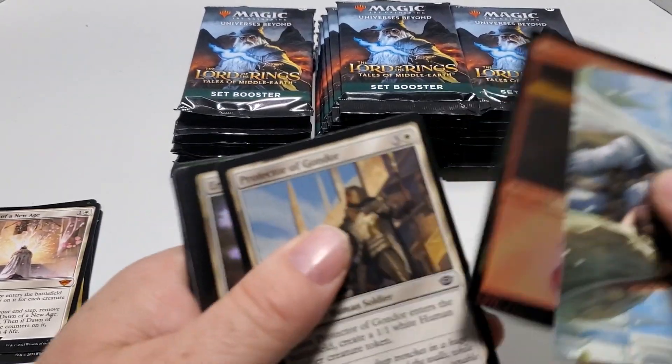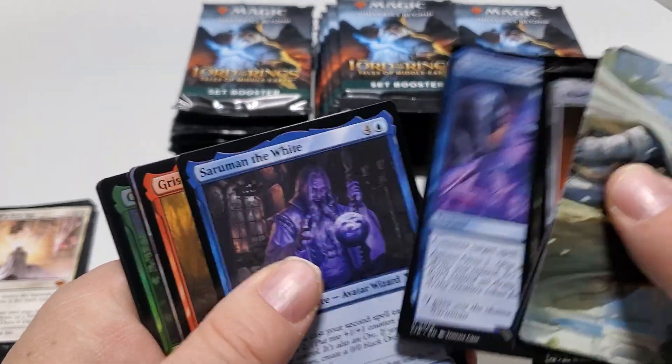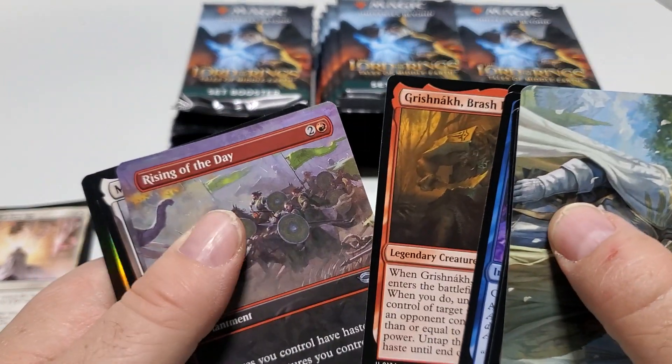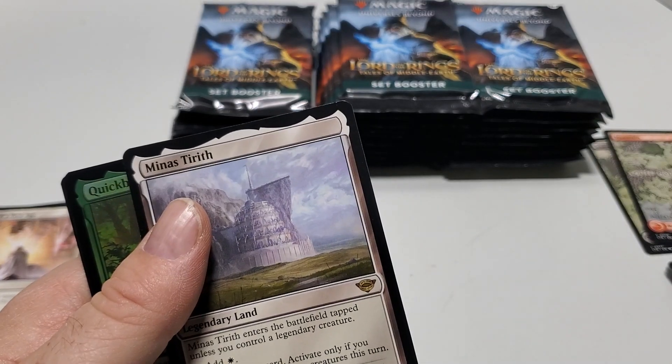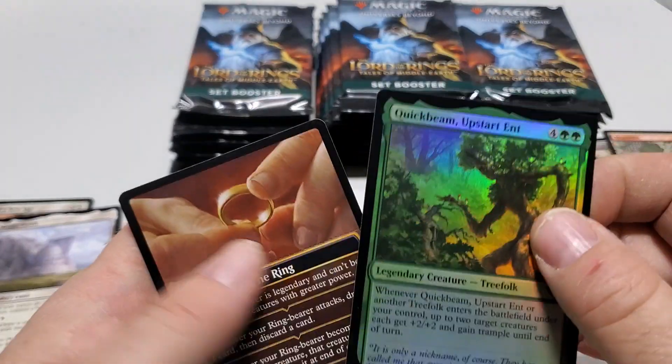Pack three. Foil Mountain. Foil Mountain. There's Tarith — Rare. Foil Common.